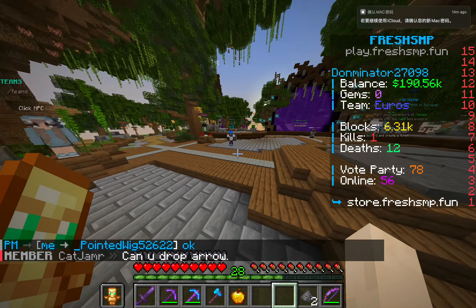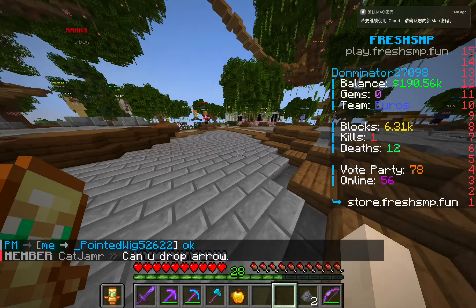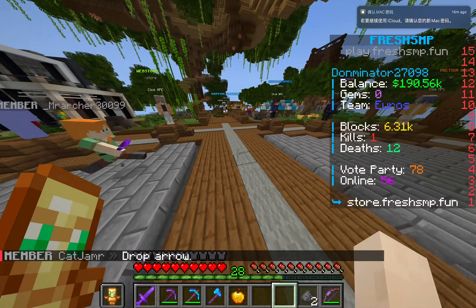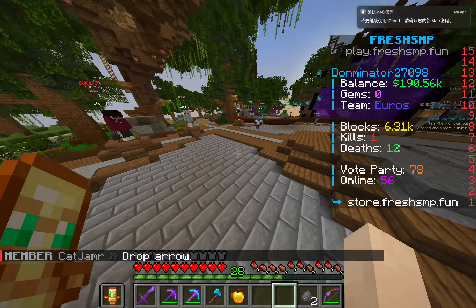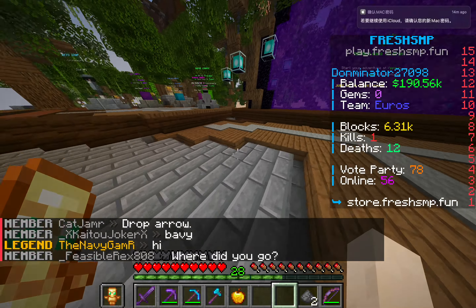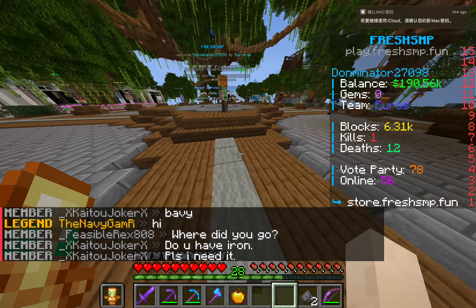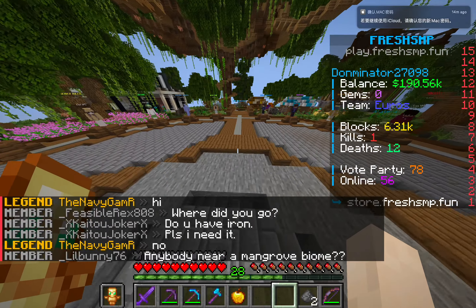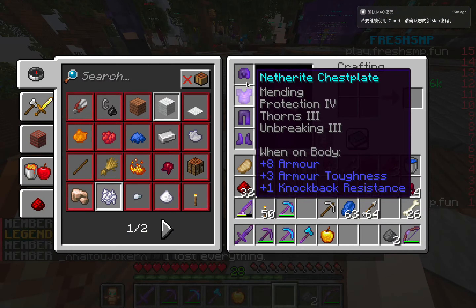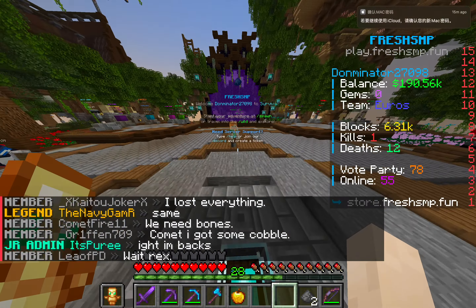Also, no scamming. If you say you'll trade a diamond pickaxe for a diamond sword, someone drops the sword, and you don't give them the pickaxe — if an admin, helper, or mod finds out, you can get banned. Depending on how serious it is, you might get banned for days, weeks, or months, and your inventory will also be cleared — so any gear you have will be gone too.